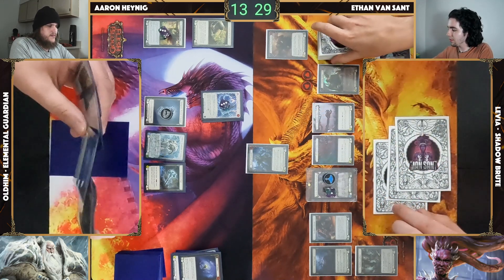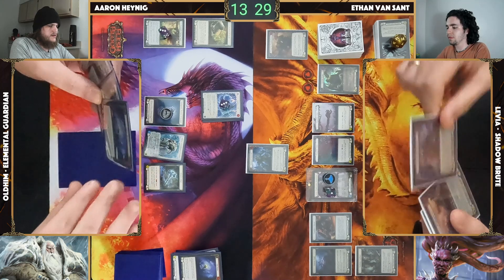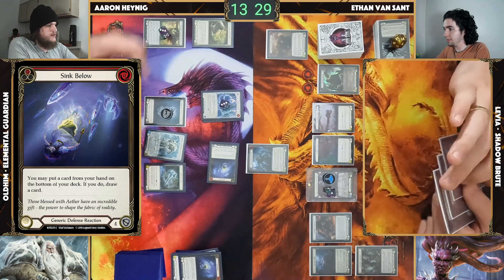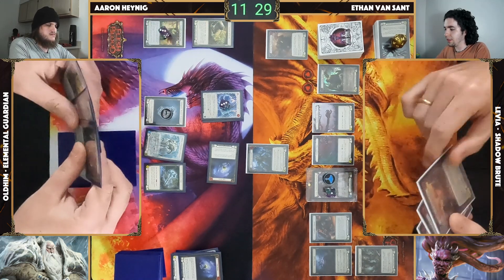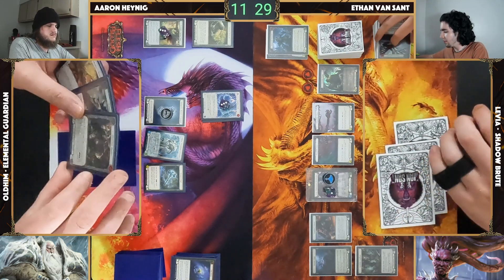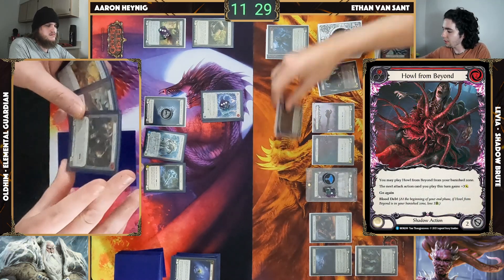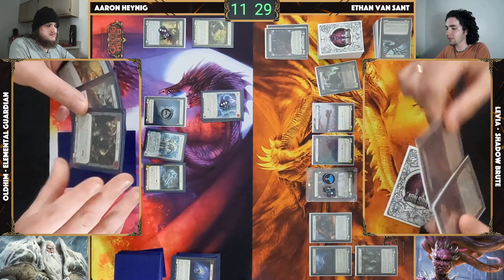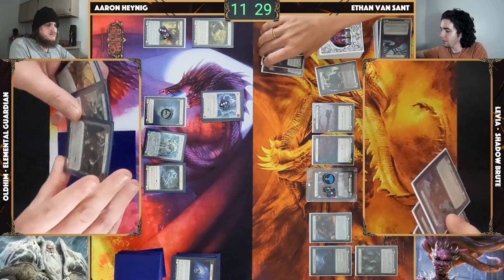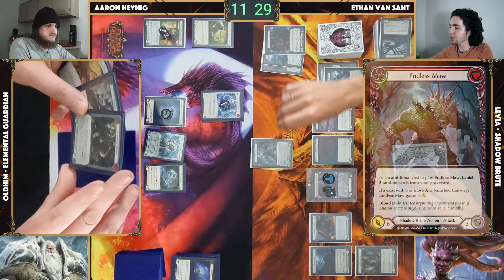Three in hand, one in the yard. Coming in for six. No block, move to React. Sync — take two. I'll close the combat chain and cast a Howl — clear these up. Let's not get too greedy with it. I'll pitch here for Endless Maw — banish these exact three. It's got itself with the plus and the Howl as well, so it's coming in for 12.